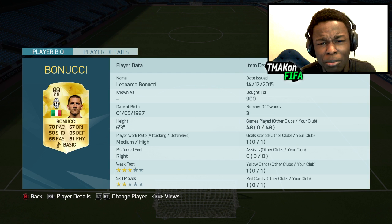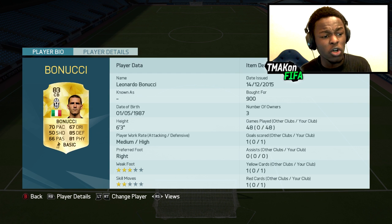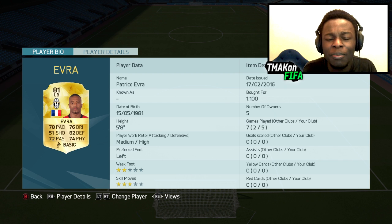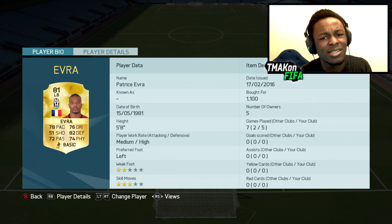Next we have Bellucci — another underrated pick. He's actually ridiculously dropped in price; at the start of the game he used to go for 11k, now he only goes for 900 coins. Evra is our left back. Some people might argue he's not that underrated, but whenever I jump into games online I never see people using him — Serie A teams tend to use Zinigo or Sandro at left back.